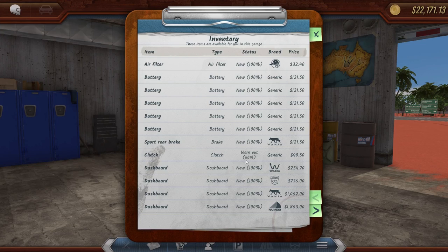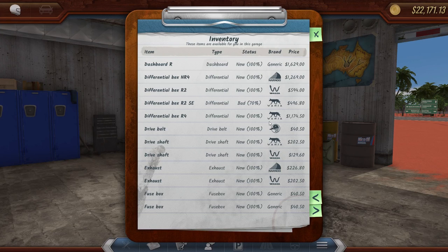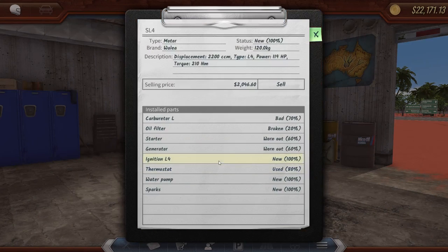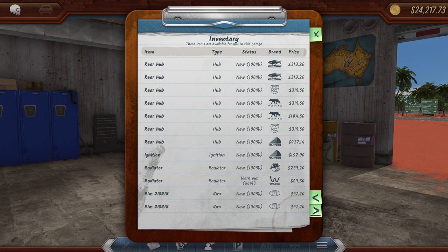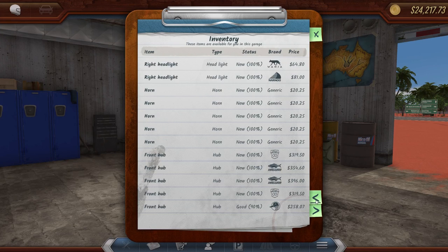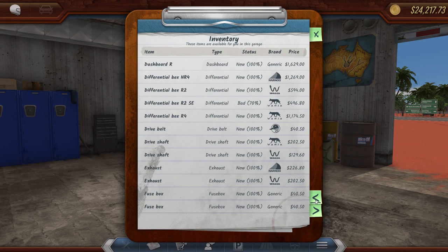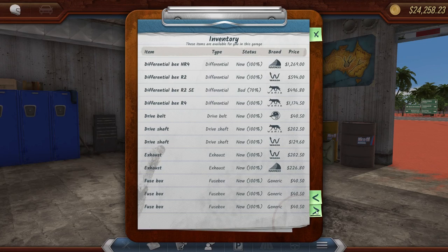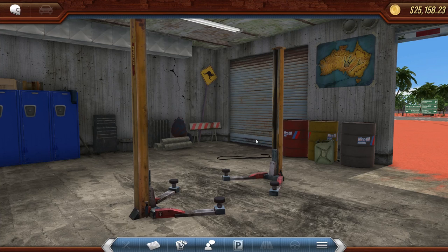We've got a bunch of parts now. We should have a motor from that Wayla — it's the SL4 and it's worth about 2,000. Let's go and sell that. We've got a bunch of generic parts — I kind of feel like a hoarder right now because I'm keeping a lot, but I always feel like 'what if we need this part later?' I think for the most part I'm pretty happy with what we have. We have a ton of fuse boxes. We've been stripping a lot of cars, so let's go back to the paper.